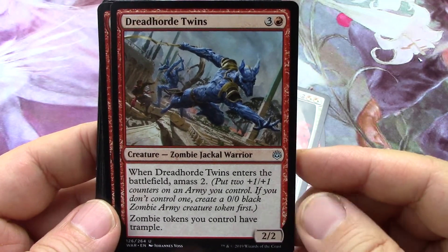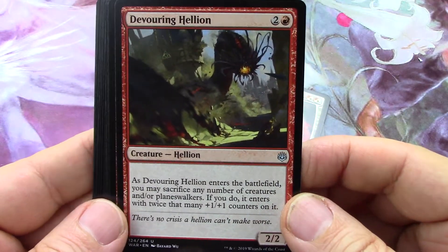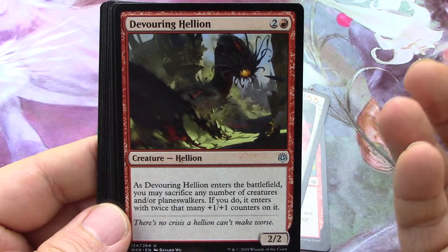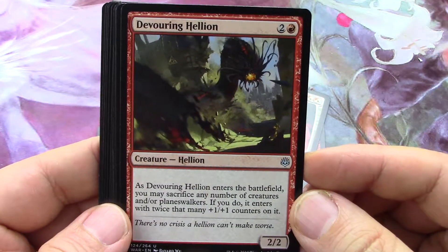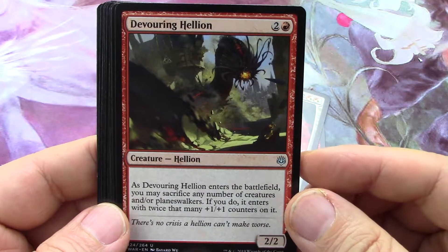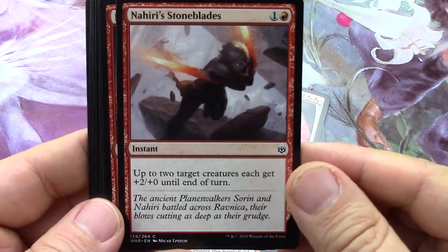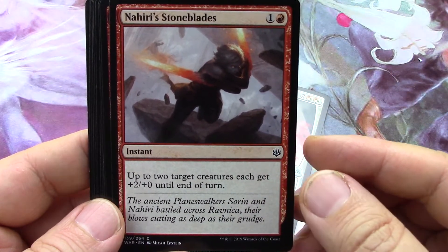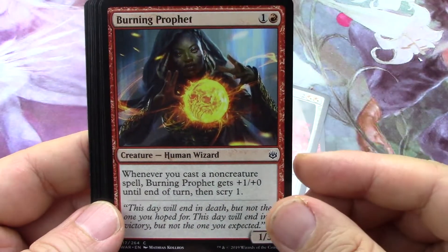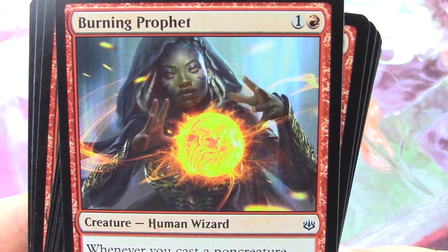I've got to try these cards out - I don't really know how they're going to play out. Just make an amass deck and see what happens. Hellion. Sacrifice, get counters - blue-black or red-black is what I would put that in. Battle trick. Love this artwork by the way, very cool, very well done.